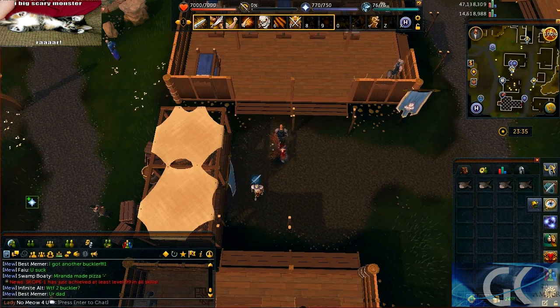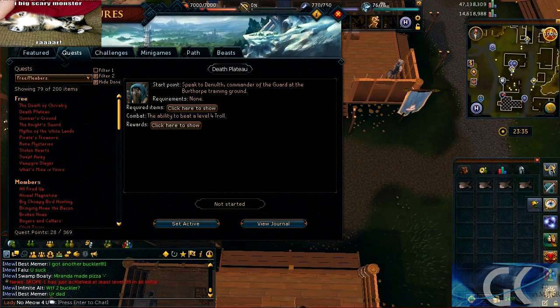Hello viewers, and welcome to today's quest. We have Death Plateau. You can start this quest by speaking to Commander Douth. He is at the Birthorpe Training Guard, just east of the Birthorpe Bank.